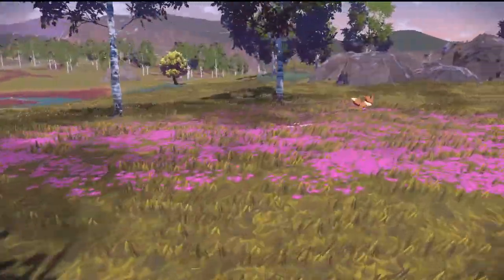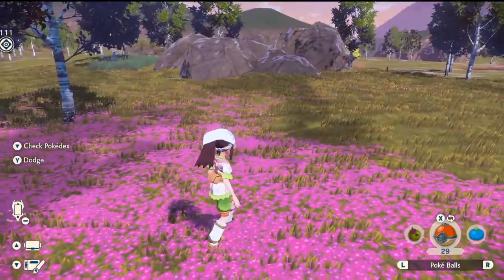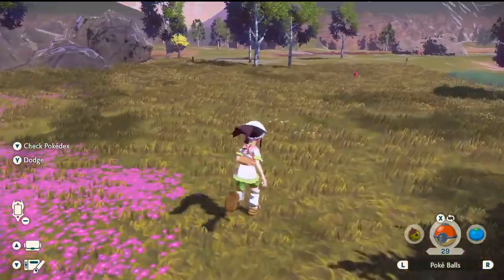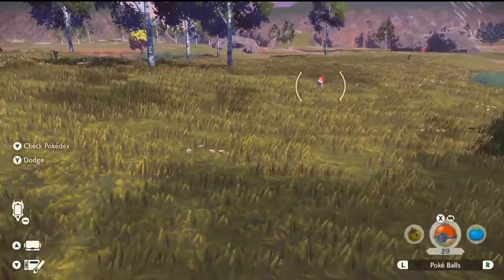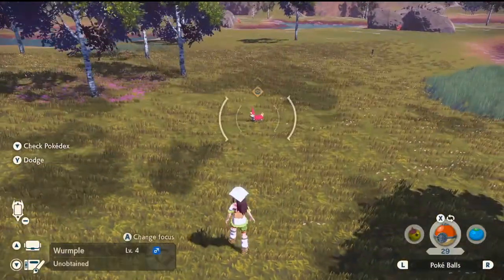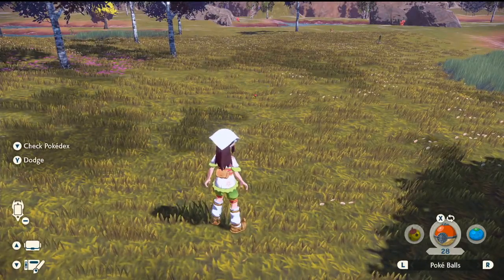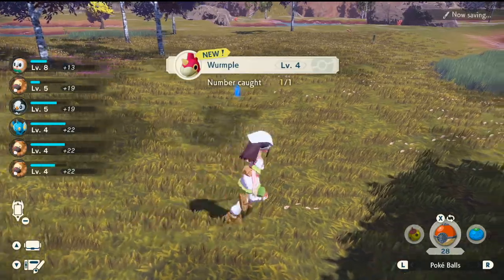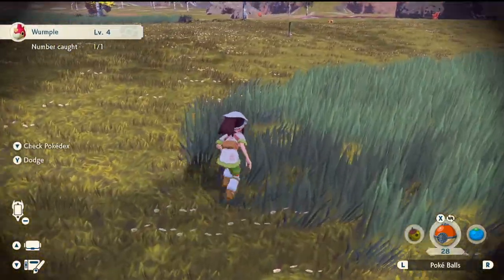Oh, come back — love of my life, my favorite Pokémon! No, it got away. A Wurmple — I need one of those too, hang on. I got too excited before. There's another one — okay! We're gonna get the Eevee and then go put it on my team. I gotta be careful, I can't make it run away.